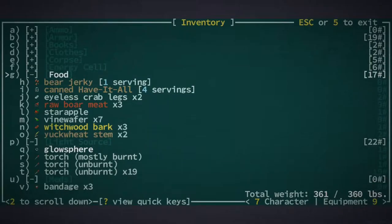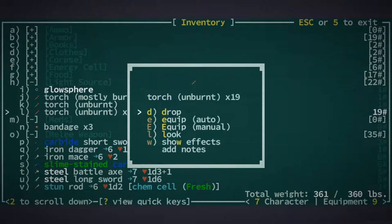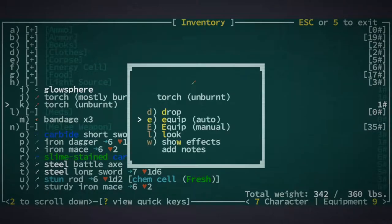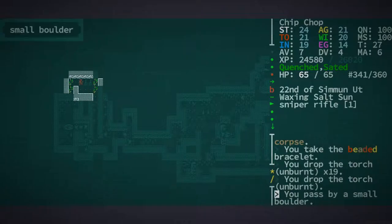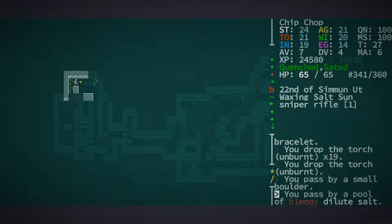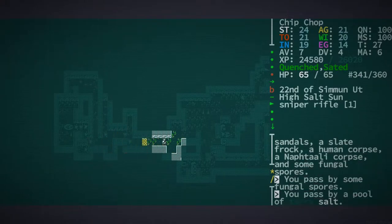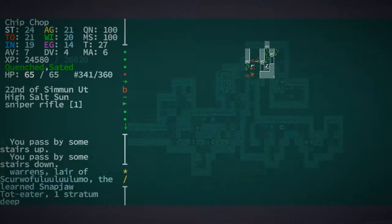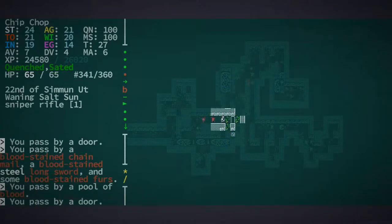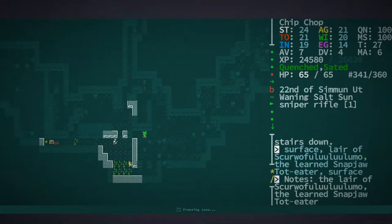Oh man, ridiculousness. Looks like I could get rid of all these — yeah, we don't need these anymore. And look — I'm no longer encumbered! How lovely. Let's just get out of here. We'll use the autopathing because we've killed everything as far as I'm aware.